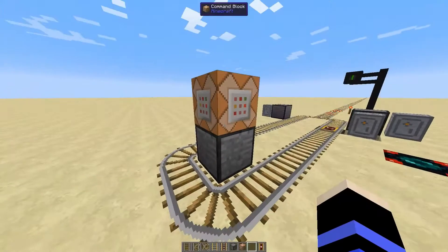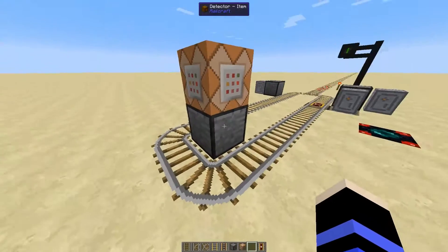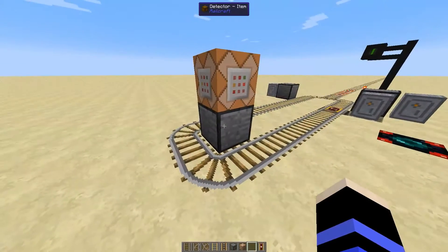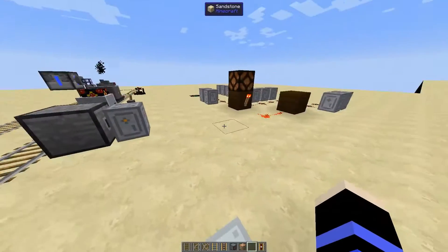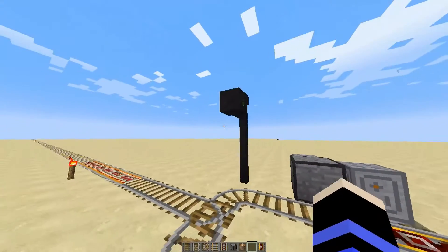We also have this command block with a say command that will say 'ding' any time a train passes by this NE detector — and don't worry about NEI saying it's an item detector. We have a distance signal on each end that is connected to the token system, which we didn't have before.